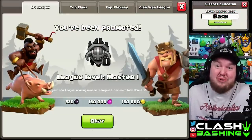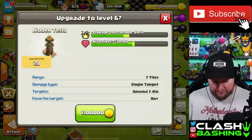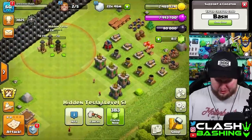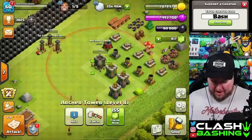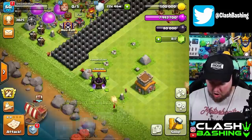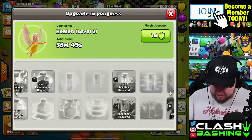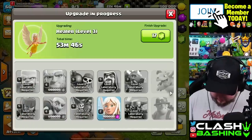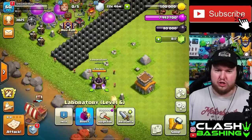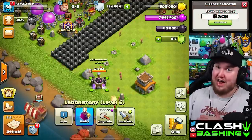That attack gets us to Masters 1, which is where I was trying to start the video. Since this is our Push to Max series, we need to get our builders done. The nice thing about town hall 8 is upgrades fly by, and we popped off some builder potions which helped out. Let's get all five builders going. Our laboratory is almost done - the hogs weren't max but we'll get them.